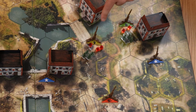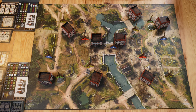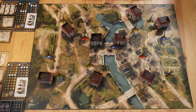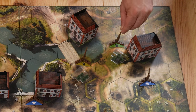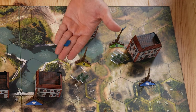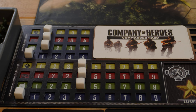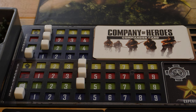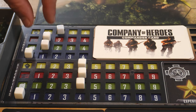For example, here we have fuel, here manpower, here victory points, and here ammunition. At the beginning of the supply phase, if we have a green unit or a unit with the capture symbol — like the Willis Jeep — on these hexagons, the unit captures the objective. We take one of the faction's flags and place it on the objective point. For each objective captured, we push one universal die one step forward on the income track. The Americans captured one manpower point and one fuel point, so we push those dice forward.